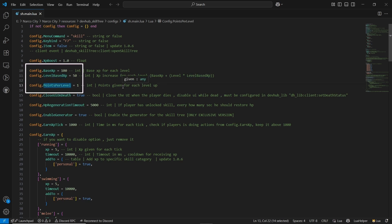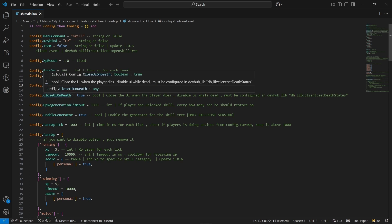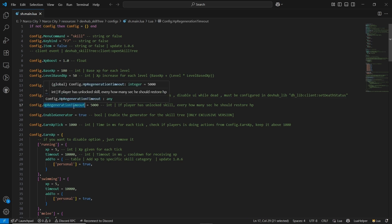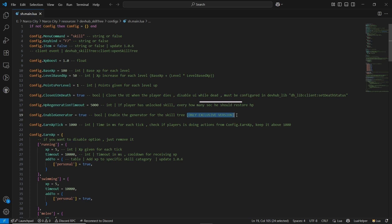After that, points for one level — you can select the points required for one level creation. You can also select multiple point values in the exclusive version. Same goes to close UI on death — you can make it true so that after death the UI is automatically closed. You can also select the HP regain timeout. Same goes to the generator. If you are using the exclusive version, you need to enable the generator — it's enabled by default. The generator provides special features: you can edit or re-add any type of skill or customize your server with an additional skill system based on your needs. Here is the XP regain system — swimming, melee, driving — it's the default configuration; you can add your own system without any issues.